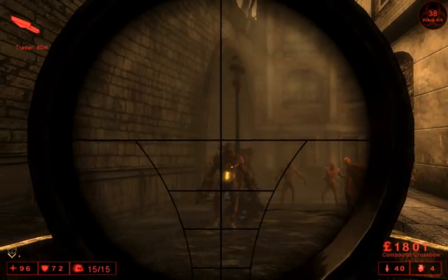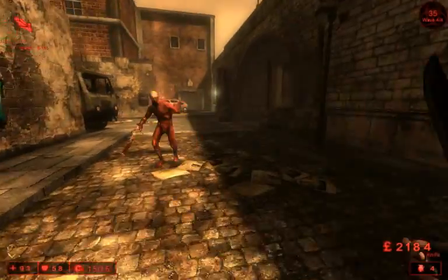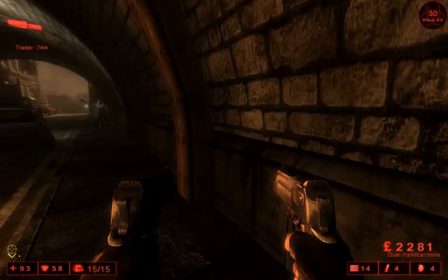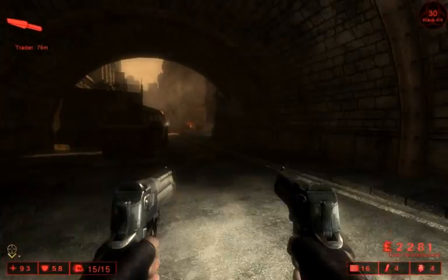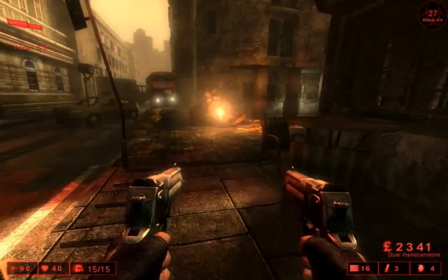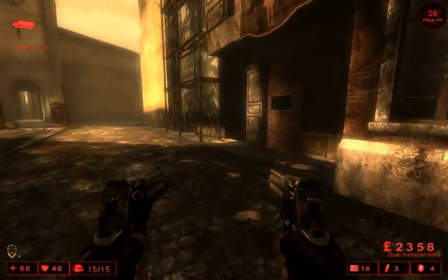I switch to the crossbow here and I can take out that fleshpound before it becomes a more immediate threat, but at the same time it does not allow me to deal with the other Zeds simultaneously. The hand cannons with their extra penetration and high rate of fire and high DPS make them really an ideal complement to the crossbow, because you can switch to and from the hand cannons and the crossbow rather quickly using the best weapon key.